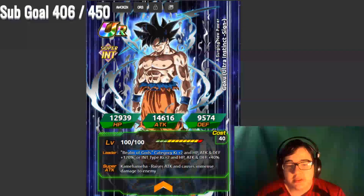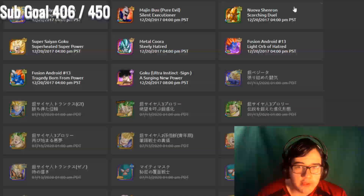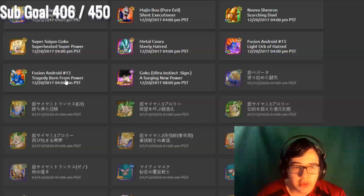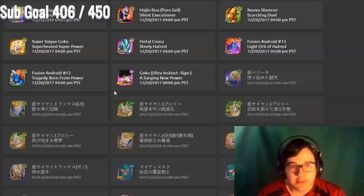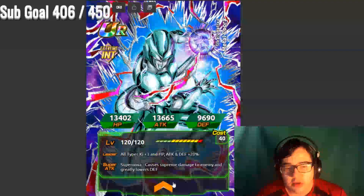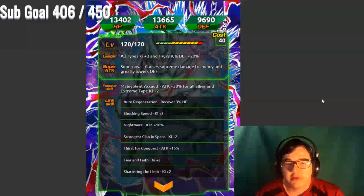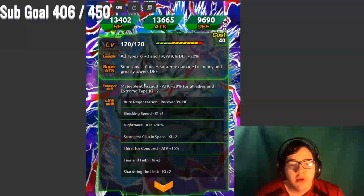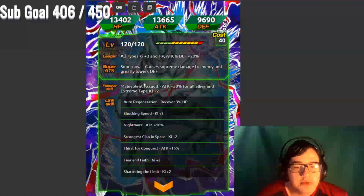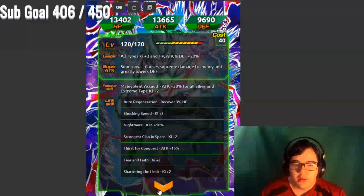This is still a really good person to get with your LR Vegeta Blue. Along with that, if we look here, we got all these categories coming out — battle categories, battlefield awakenings. We got a Metal Cooler: all types key plus three, HP, attack, and defense plus twenty percent. If you don't have a good leader already this would be an okay one for you. Its passive is attack plus thirty percent for all allies and extreme type key plus two. I can see how some people would have this in their team for some attack bonus.